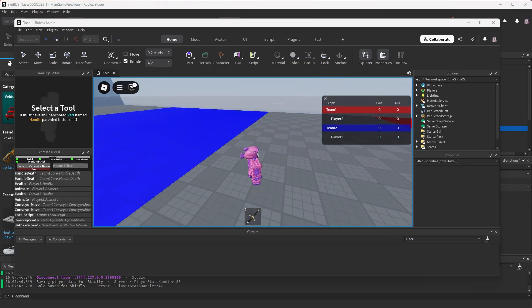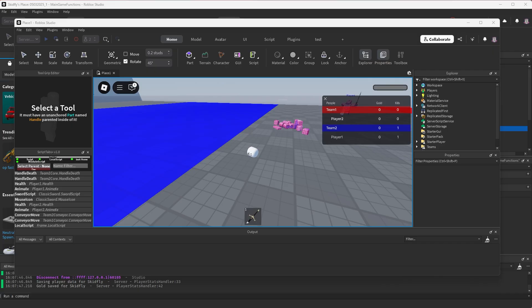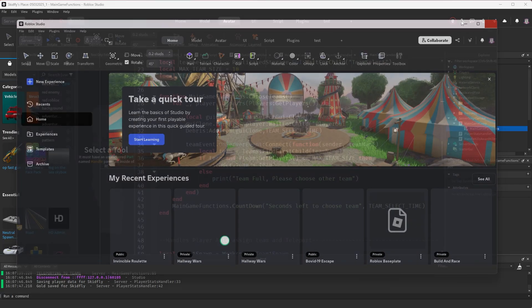Here you can see that I got the kill tracker working. When player one kills player two, you can see that their kills value went up by one.